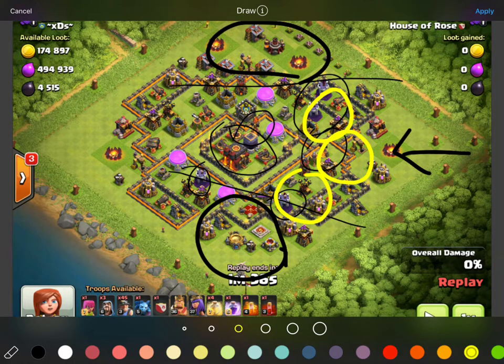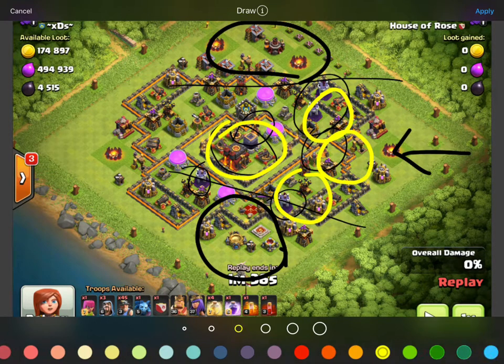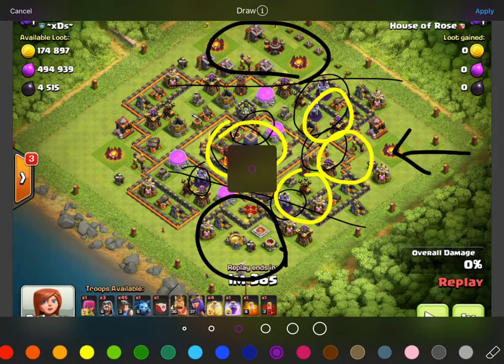That leaves us one heal and one Rage, and we're gonna save those for the core — one for the heal and one for the Rage. At that point our spells are going to be gone for our army.